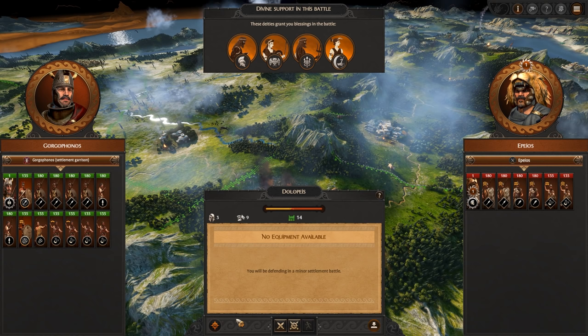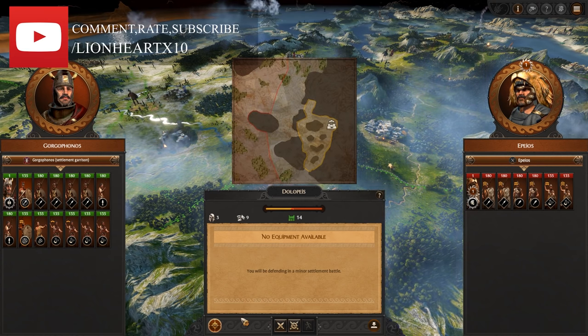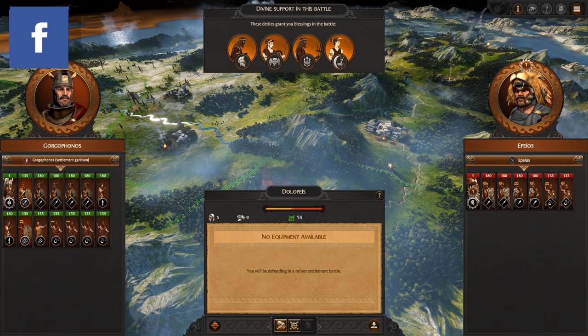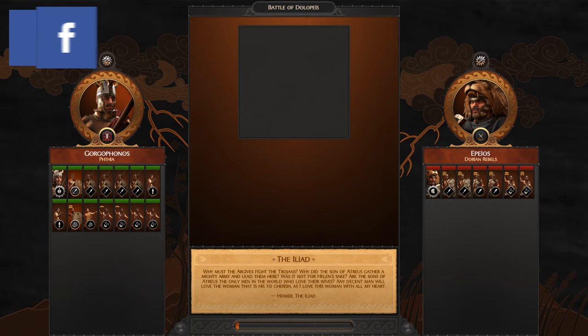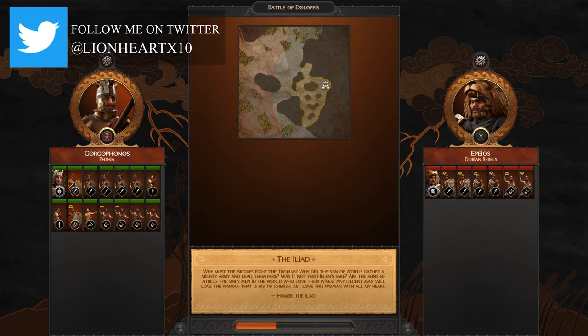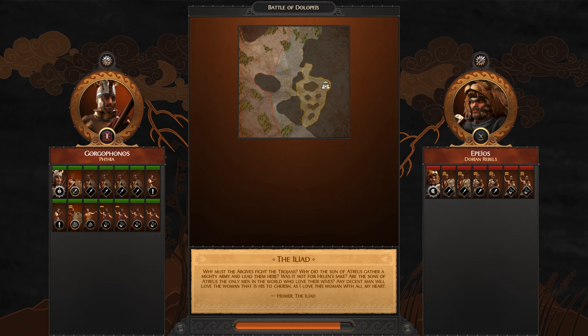Welcome back to part 29 of my Achilles Let's Play, Total War Saga: Troy. Picking things up where we left them last time, going through the intern phase and rebels have attacked us. Let's dive on in and break them. Teach them not to rebel against us — show them the fury of the forces of Achilles. The Dorian rebels will pay.